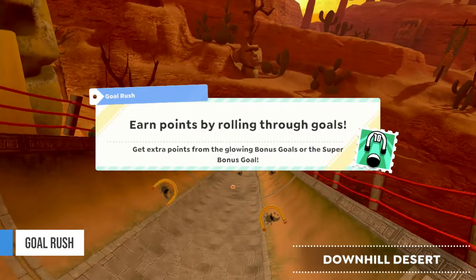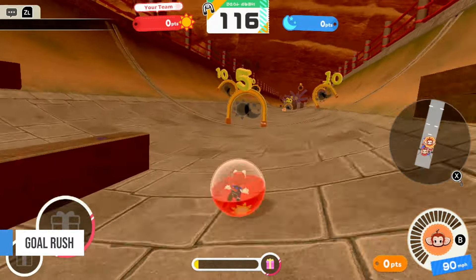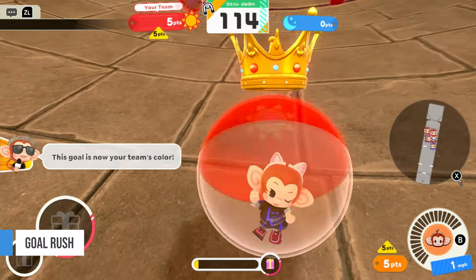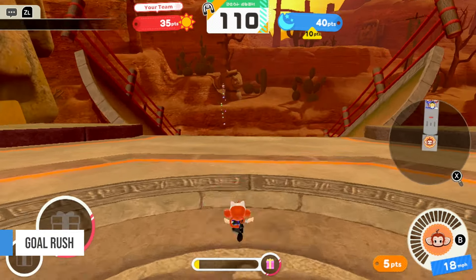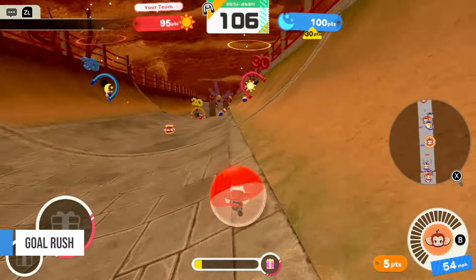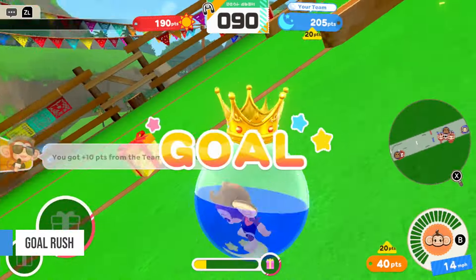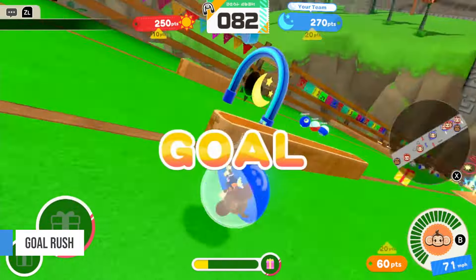Another team-based mode is Goal Rush. Again, players are split into red and blue teams, and all players are tasked with reaching goals in the course that goes downhill. The course features goals with varying rewards — goals that are harder to reach will reward more points. Plus, going through the goals will give your team control over it, which adds to the team's point tally by the end.